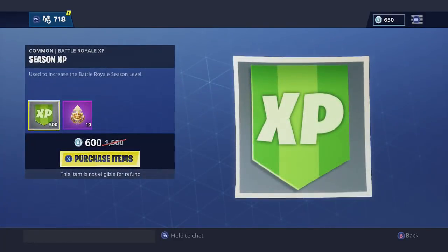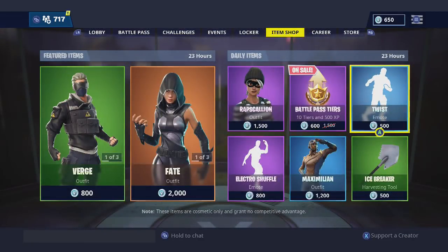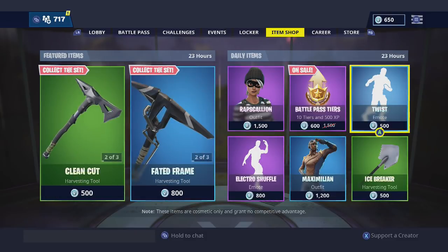Then the battle pass tiers — you can get 500 V-Bucks plus 10 tiers. I think last time it dropped down to 400 the closer you get to the end, so they're going to keep dropping the price toward the end of the season. I would wait and not buy until later on, because it's definitely going to come out again — probably every day the last couple weeks of Season 7.